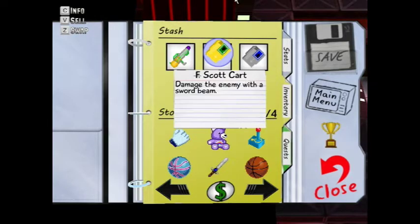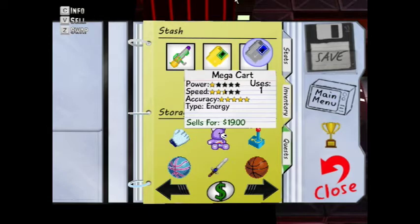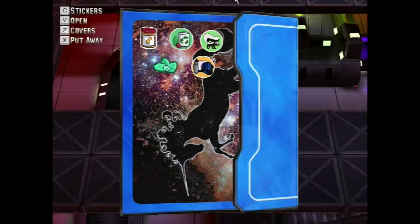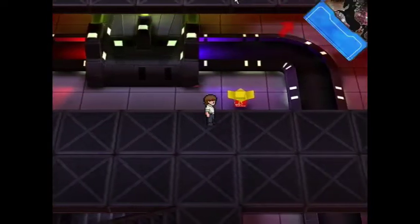The F-Scott carts damage the enemy with a sword beam. And the Mega carts — charge up or repeatedly shoot bullets. Sounds simple. We'll find out how well they work.